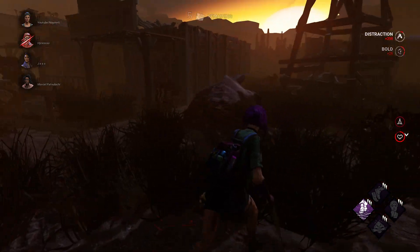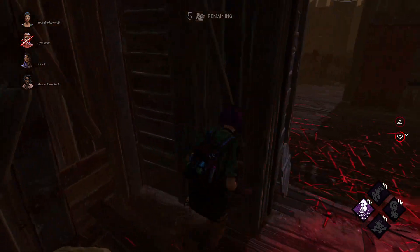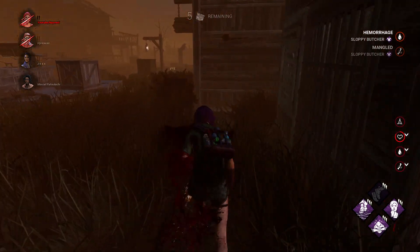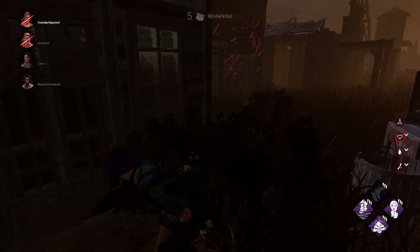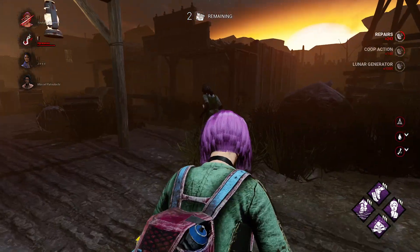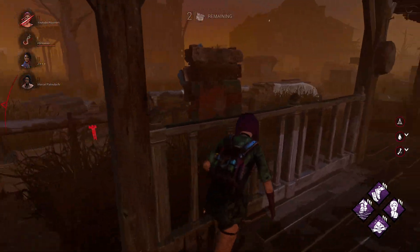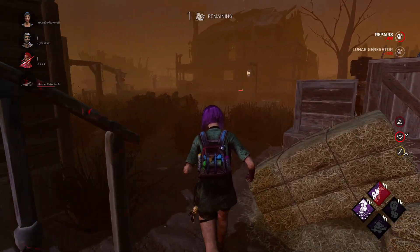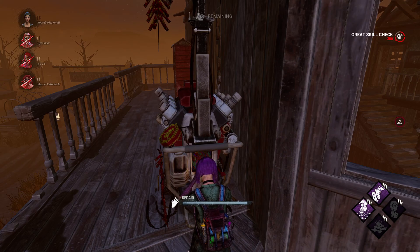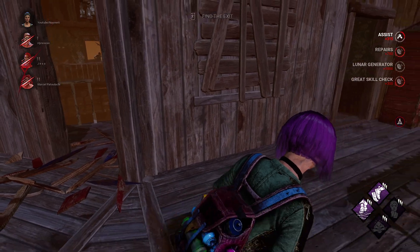Just heading over this way — we don't have our Sprint Burst unfortunately. I thought there was a window there but we'll take the hit. He has Sloppy Butcher as well. There's the gen done — she's not going to heal us it seems, so I guess we'll stay injured. There's another gen done, just one more and then we'll be out. And there we go, there's the last gen. We can drop down here and Sprint Burst towards the gate.